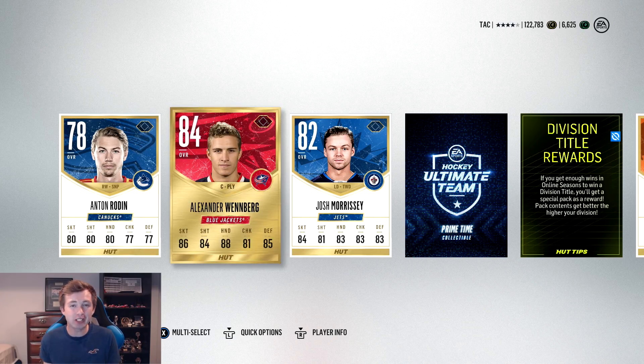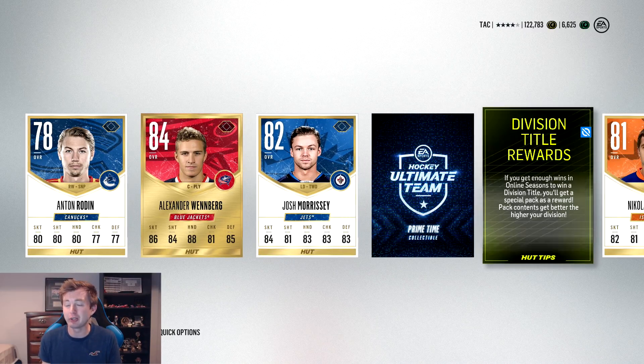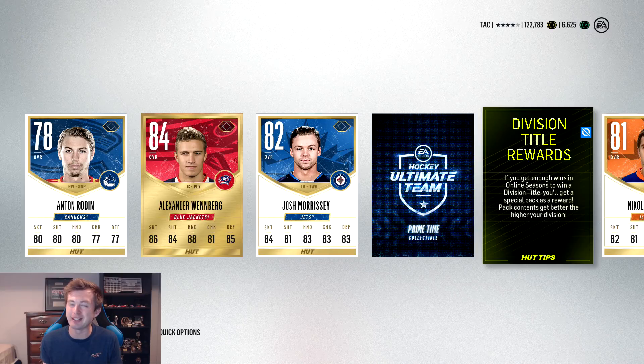Alright guys, so I was just buying packs for this pack opening and I accidentally opened up this one. As you can see, off the start we have Alex Weinberg, only 84, but he's sick — he's got 88 hands. I've already looked through the pack, we've got a primetime collectible there, you can tell I've got something good.